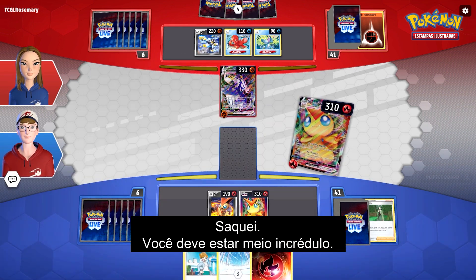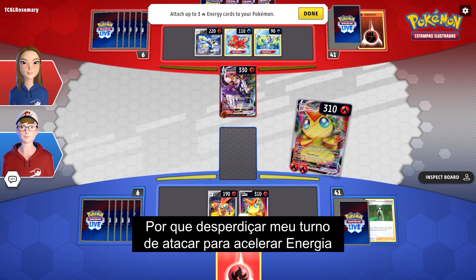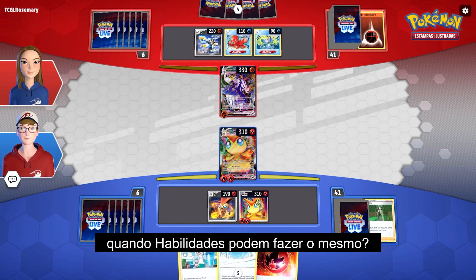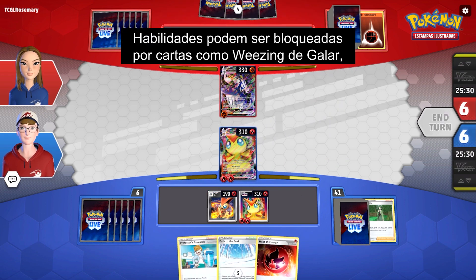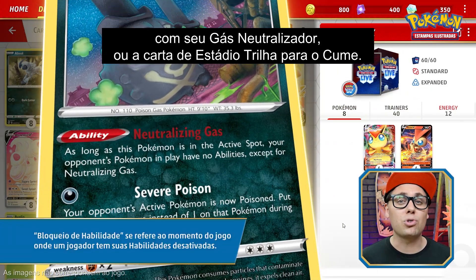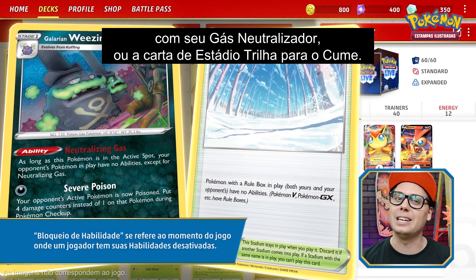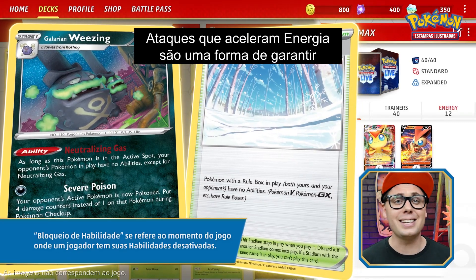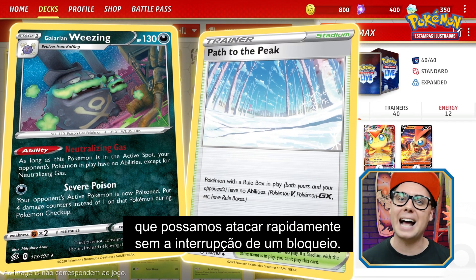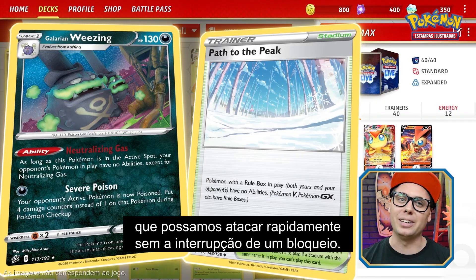You're probably a little skeptical — why would I waste my turn attacking to accelerate energy when abilities can accomplish the same thing? Abilities can be turned off by cards like Galarian Wheezing with its Neutralizing Gas ability, or the Stadium card Path to the Peak. Energy-accelerating attacks are a consistent way to make sure that you can blast into battle quickly without being disrupted by ability lock.